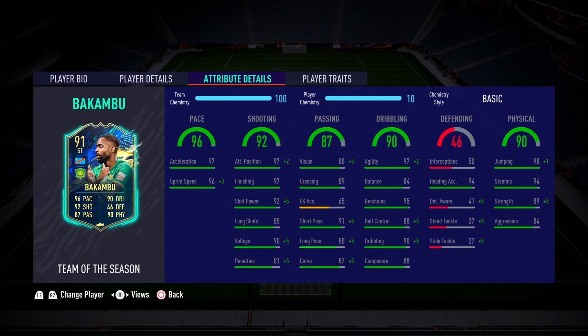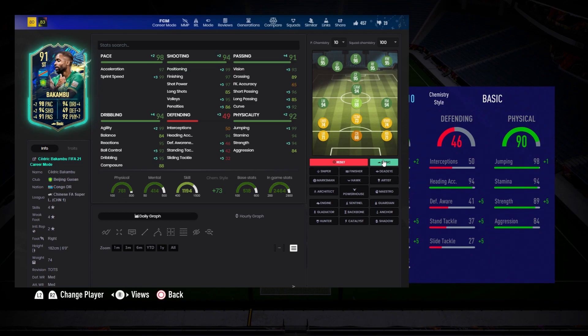Just looking at his stats, I'm excited to give this guy a go because potentially he could be great — the stats make him look excellent. What are we thinking for a ChemStyle? With a basic, he's actually a 96-rated striker. With a marksman, a 97. I think that's as high as we are going to get him. Marksman is not a bad option for this guy at all, especially since his pace is already pretty maxed out. We get some nice dribbling boost, his shooting becomes insane, and his physicals get maxed out in a couple of areas. I also don't think engine's a bad option if you're bothered about the balance. For this review, we are going to go with marksman.